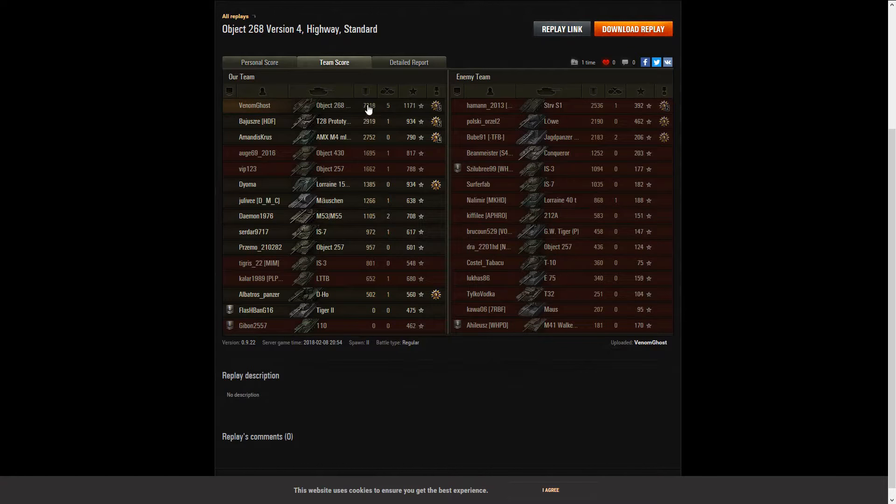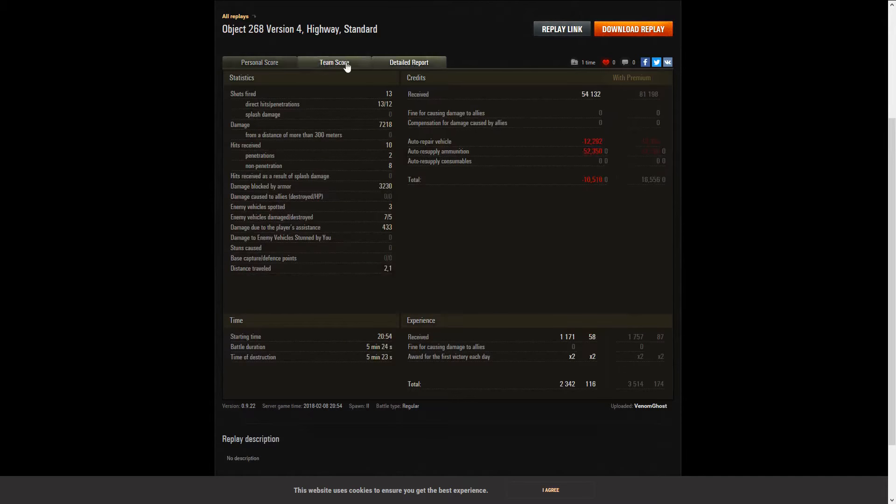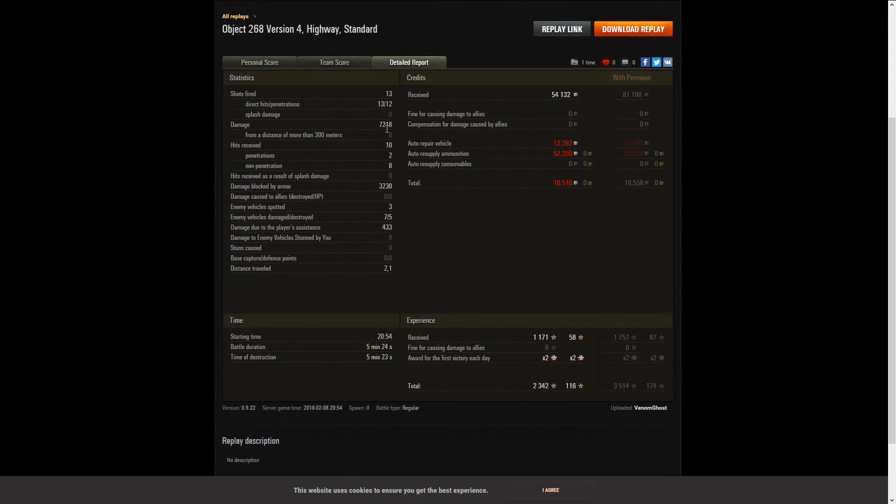Is this thing balanced? I'm not entirely sure, but something tells me it's not quite balanced right now. Holy crap — yes, it is version 4. The name... 7,218 damage done, 5 kills, 1,171 experience. The next best person on our team was a T20 prototype with just shy of 3,000 — we did more than double his damage. You could almost add the first three people on the enemy team together to match our damage. This is ridiculous.